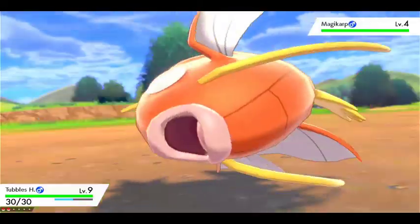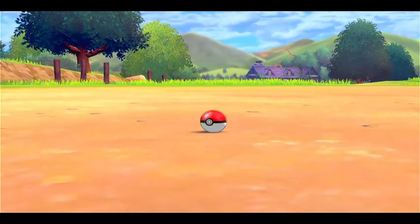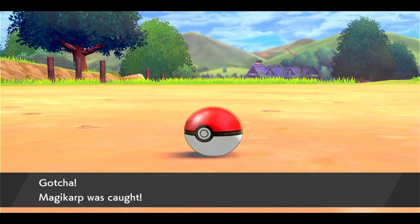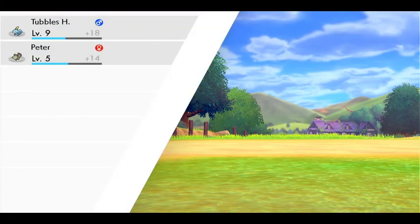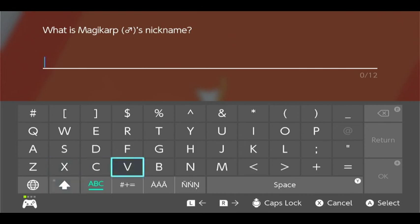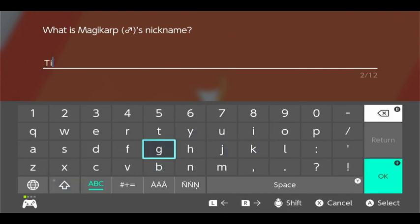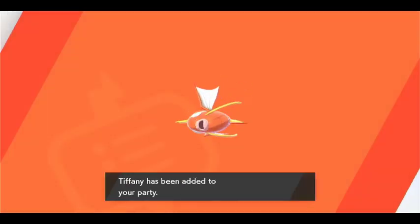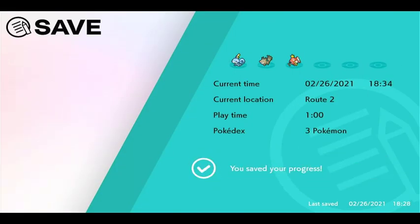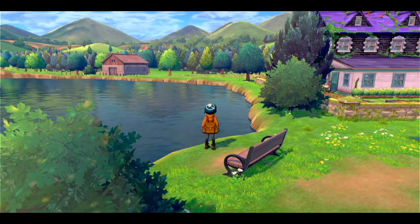I said I was gonna end the episode. After we catch this Magikarp I'm gonna end the episode. What are we naming it? I feel like Tiffany. It's a girl. We got a girl Skwovet named Peter so like, yeah, why not. Tiffany just kind of spoke to me. Okay, so we're gonna end this first episode here. Tune in to episode two to see us really actually start this Nuzlocke. See you next time!